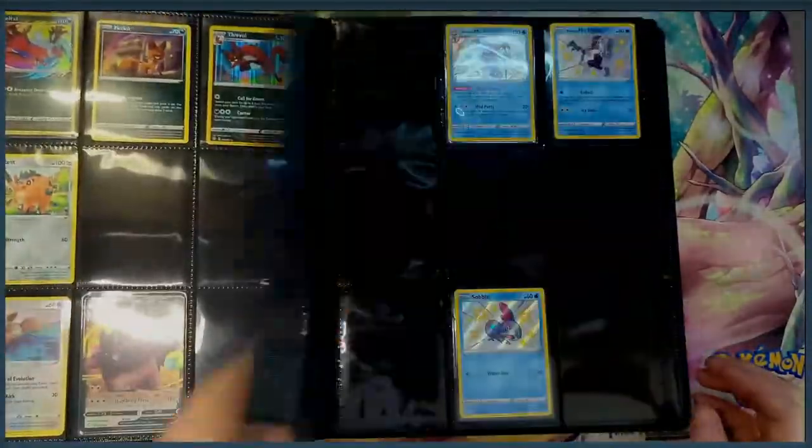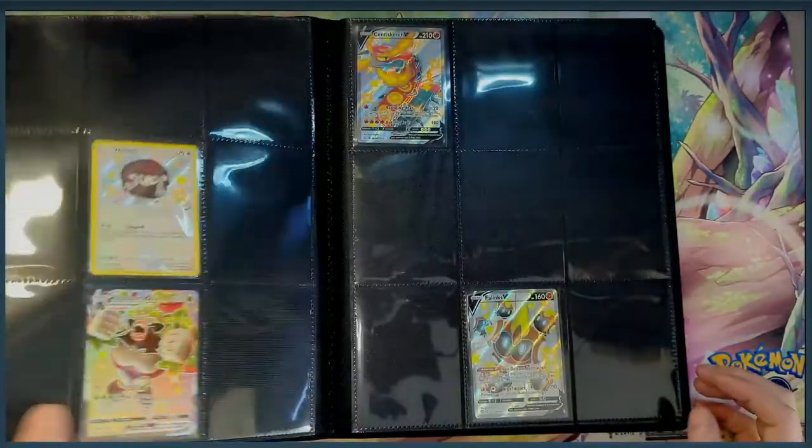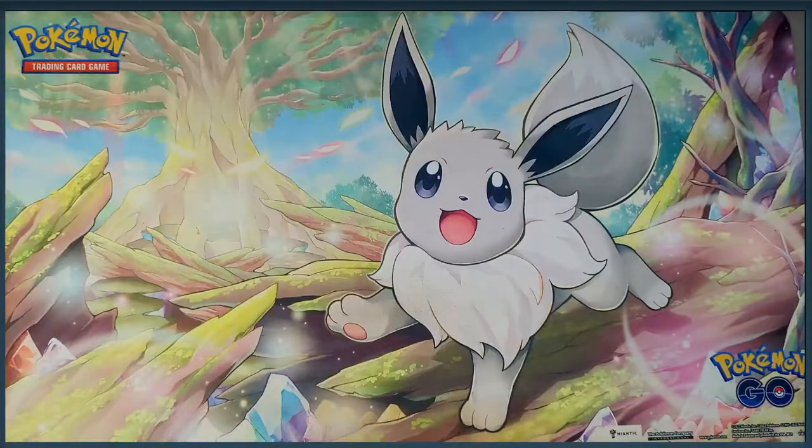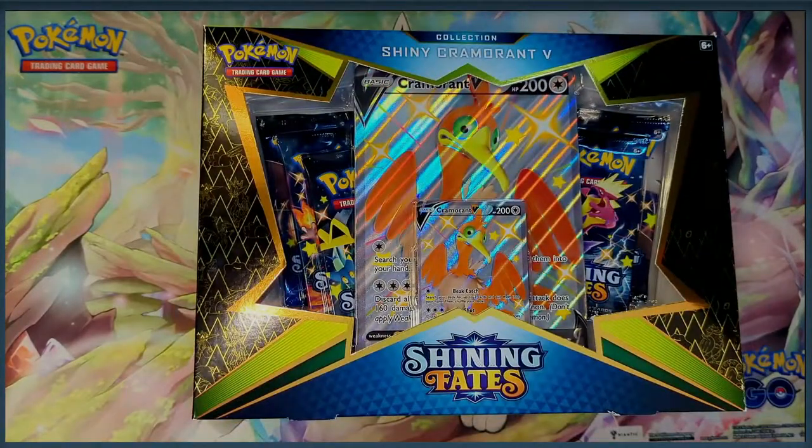How's it going everybody? Welcome back to the channel. My name is Chris and this is PokeMondays. As the Sword and Shield era ends this year, I was going through all my collections and my Shining Fates collections and I realized I have a lot of blank pages. So what we're going to do is open up a Shining Fates ETB and a Shiny Cramorant box and see how many of those blank pages and blank spots I can fill.